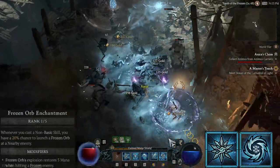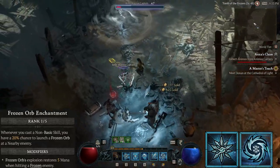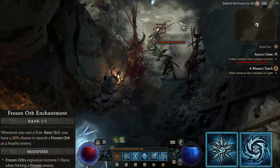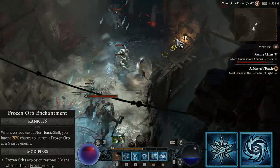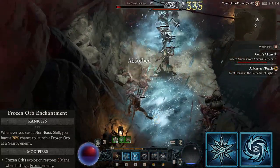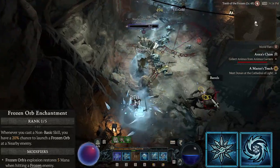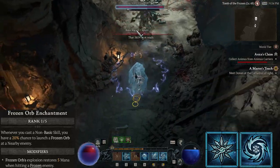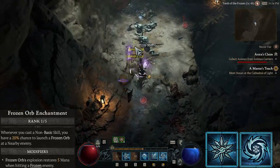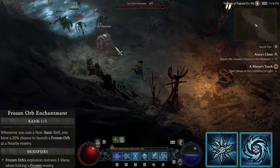We're using Frozen Orb as our second enchantment for further restorations of mana, which come especially handy against single targets. Out of the few build guides I saw on the internet, no one seems to use Frozen Orb as their second enchantment. I think it's a mistake for early farming, because you're giving up an important resource management node in low density situations, which the build struggles with.